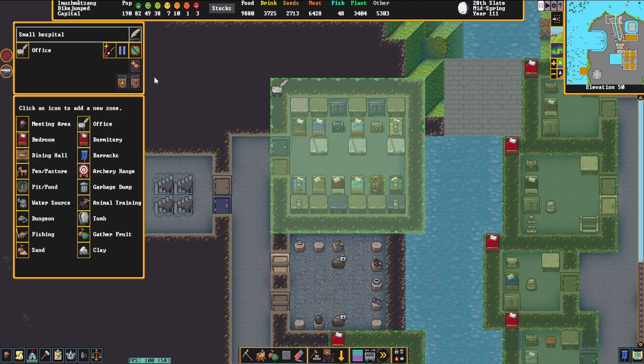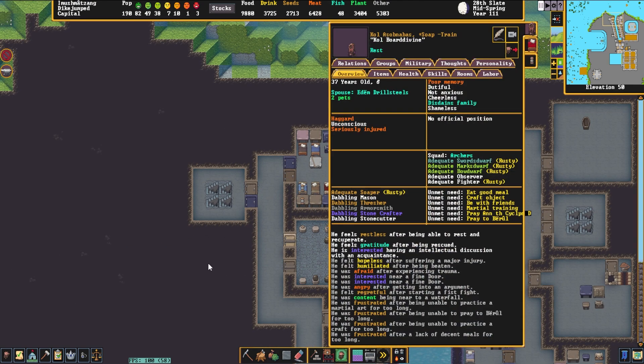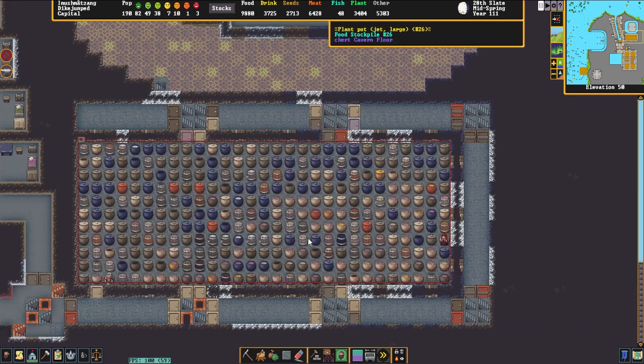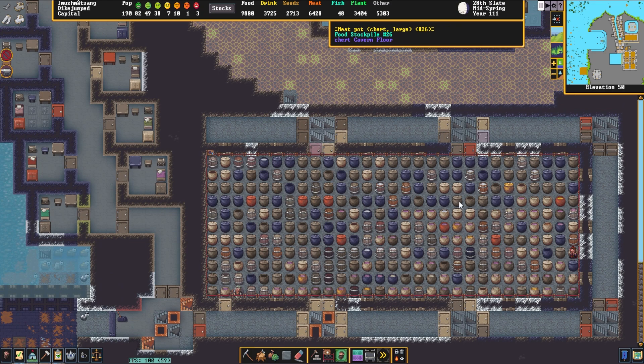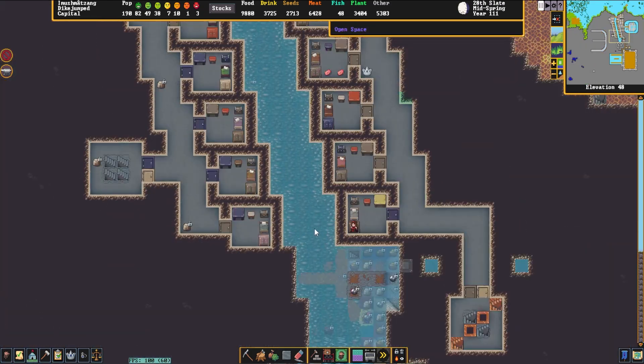Well, I hope that dwarf gets tended to at some point. And then we can continue scrolling around and we have this very large spot full of food, but then we get to one of the other kind of prizes of this fortress.